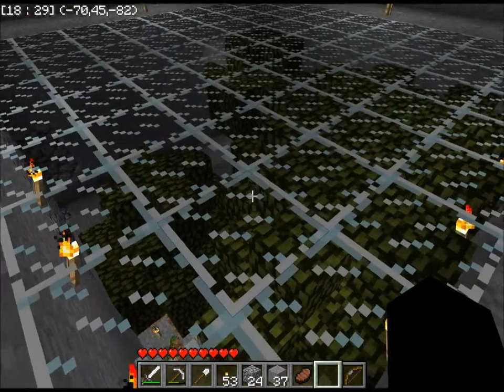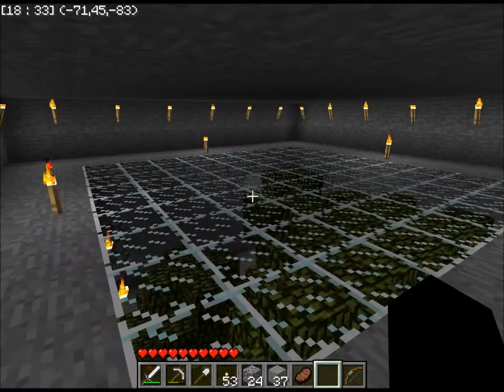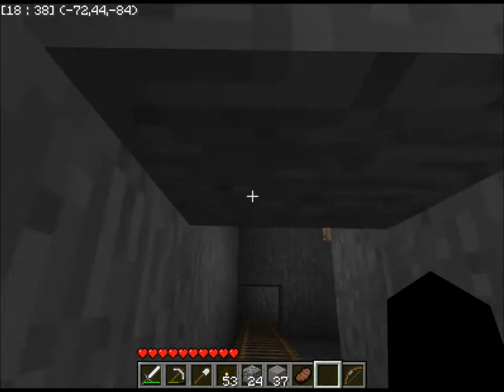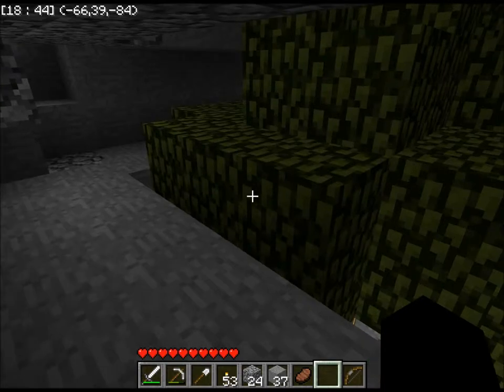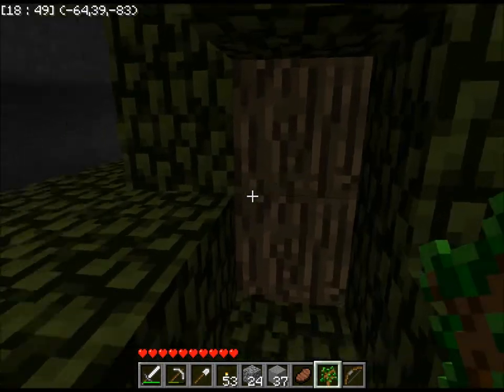As you can see, I finished my tree farm. I've got this glass here — the glass is to prevent the trees from growing up into this room, because they will do that. I can come down this ladder here, and on this level, I can cut into the trees, which is quite useful.